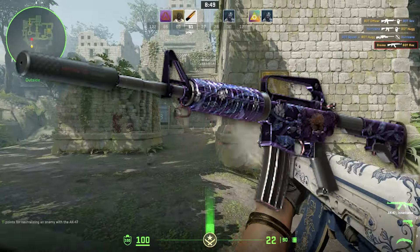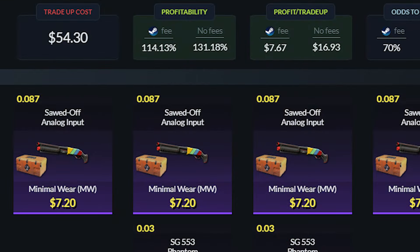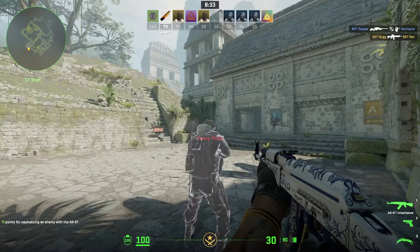With the next trade-up, we're kicking things up a notch because we're going for the Factory New Black Lotus. You're going to want to use seven Minimal Wear Restricteds from the Kilowatt case and three Factory New Restricted fillers. This is going to give you a 70% chance to profit - you'll make almost $50 on the M4 Black Lotus, $30 on the Jawbreaker, and $14 on the Zeus.